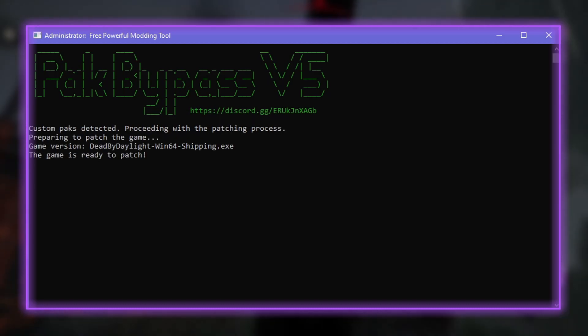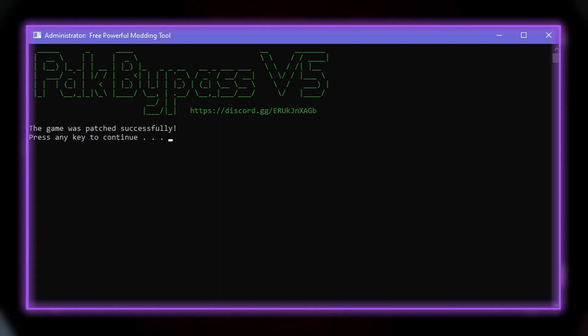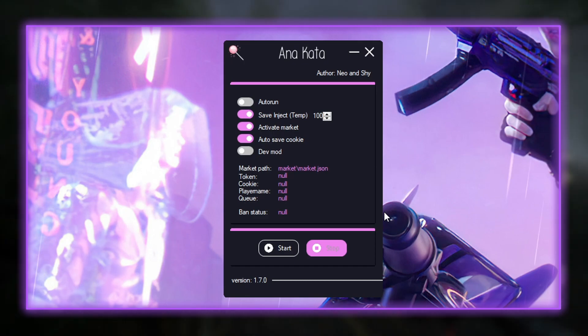It will say 'custom packs detected, proceeding with the patching process.' Now it says 'starting patching the game' and we have to wait a bit. The game was patched successfully — press any key to continue.